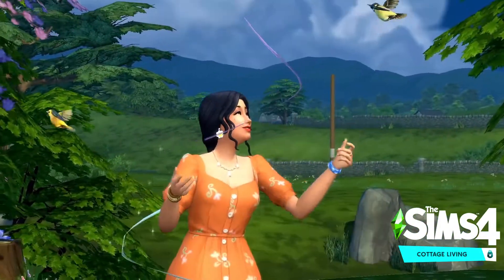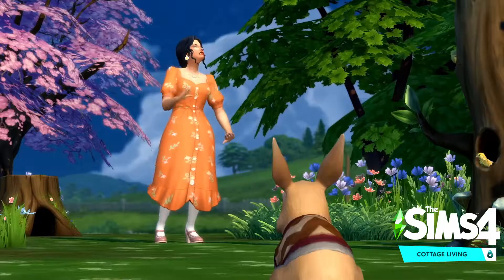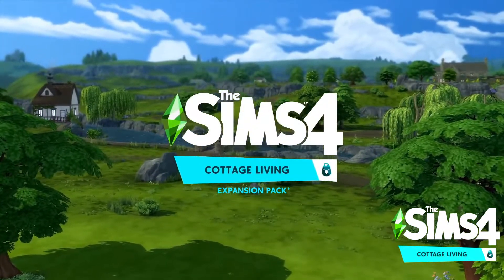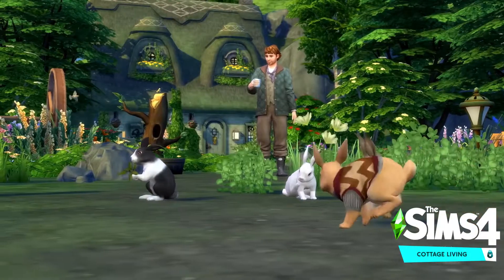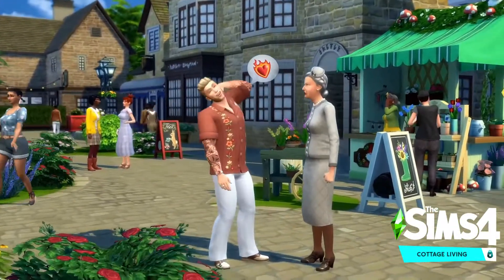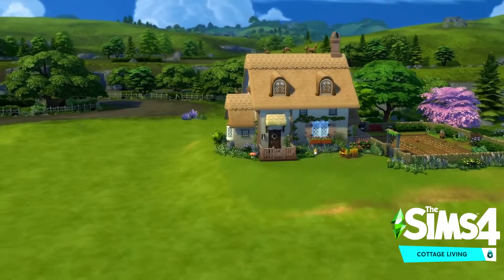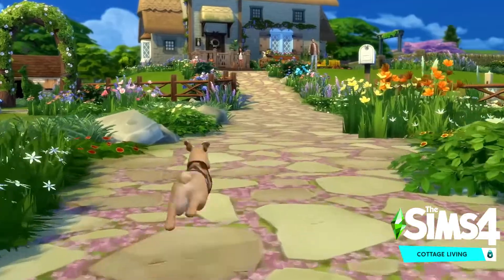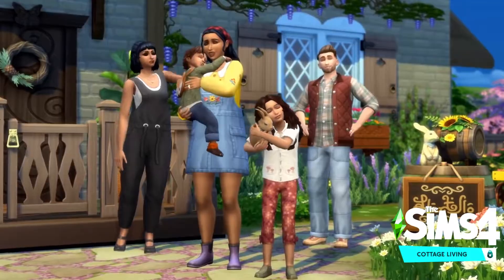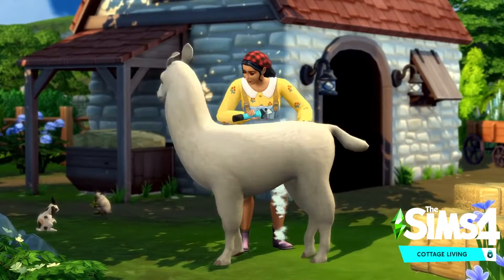We've got a nice pack here. Look at that rabbit — that's fun! Looks like Windenburg part two. I like their outfits. The rabbit has a shell, they're swimming — those are all shells. The windows are all opaque. Oh, she's back — that's exciting. A little rabbit in a sweater, that's really cute. Those are all plots, they look pre-made. Oh, a llama!